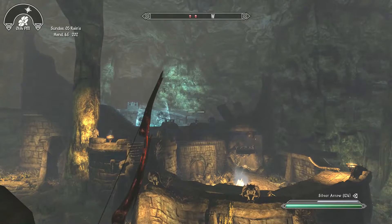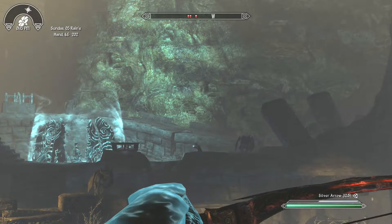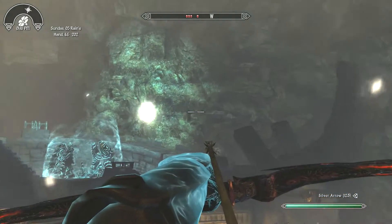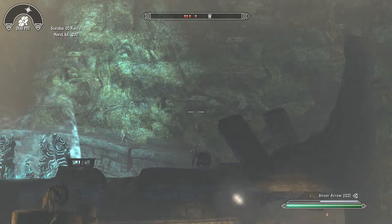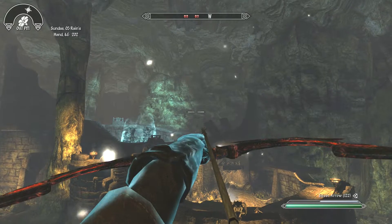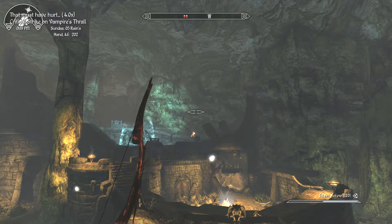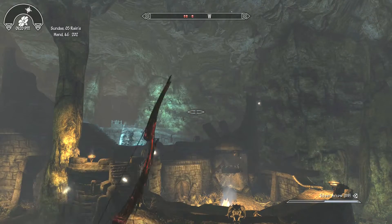That still wasn't high enough — that's a lot of drop. A little higher. There. I can see where that hits on the ledge, so if I can get someone to go over onto that ledge, that should be an easy kill. Like that. Let's see if I can get anyone else to go up on that ledge. Look how far that drops — that is a huge drop.